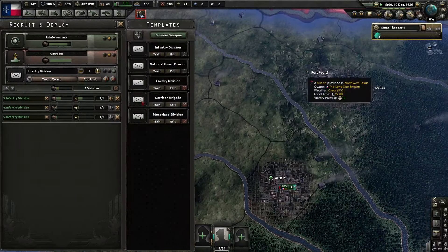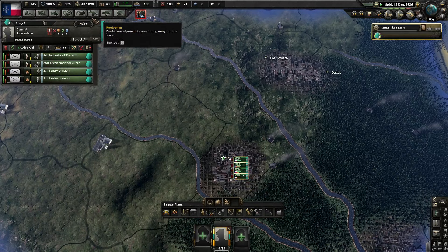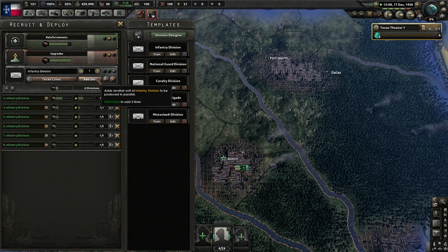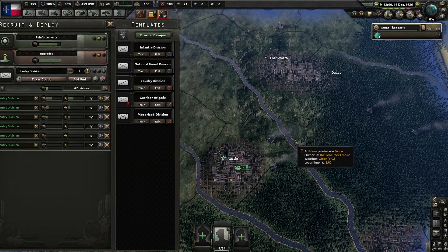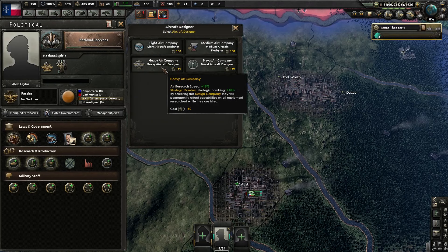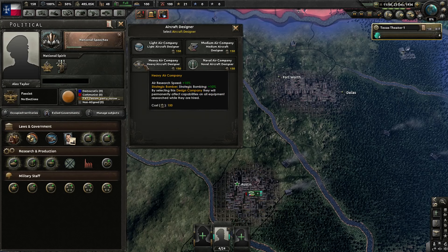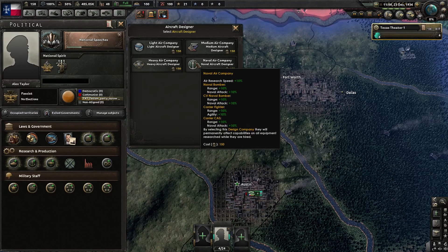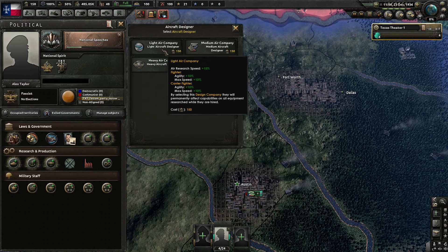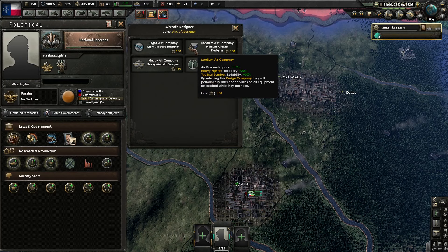I want fighters and CAS. So let's just get some divisions out and then we can worry about resupplying the guys that are already out there. We have four, five, six, seven, eight, nine, ten divisions. What do I want to do here? Heavy aircraft — that'll give us more strategic bombing. Excuse me if I'm taking a little bit longer to go through these; I haven't played consistently for a long time. I've really only played off and on to try mods, so I need to kind of relearn all of this.